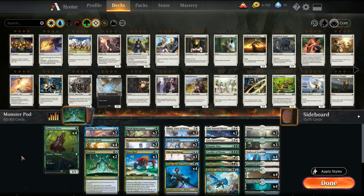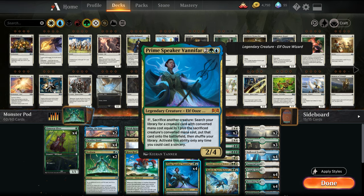Now we're playing a deck I've been working on for Constructed, with a couple tweaks for this event. This is a Bant Blue-White-Green Prime Speaker Vanifar deck. Vanifar is basically the card Birthing Pod — you tap her and sacrifice another creature, then search your library for a card with converted mana cost 1 more than that creature. Our deck is a toolbox; we can search for whatever we need in a specific situation and take advantage of enter-the-battlefield style effects.